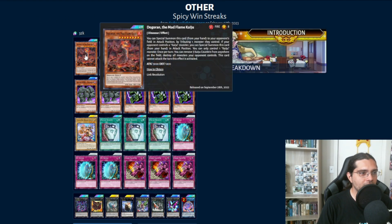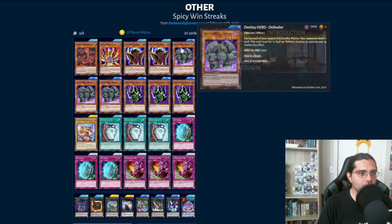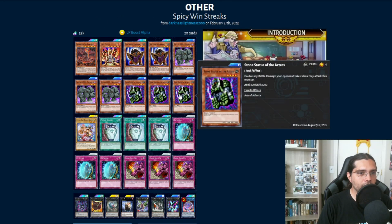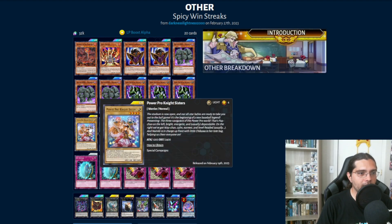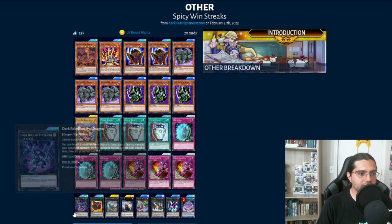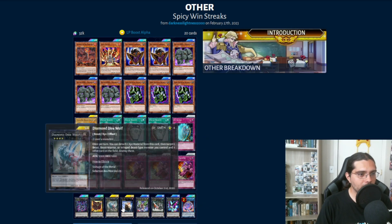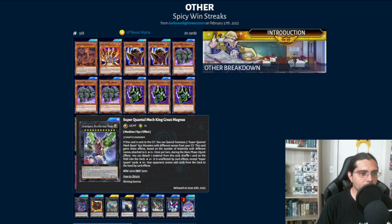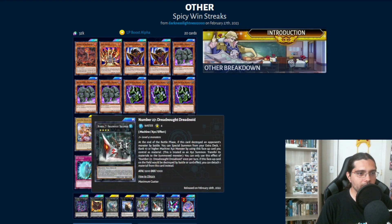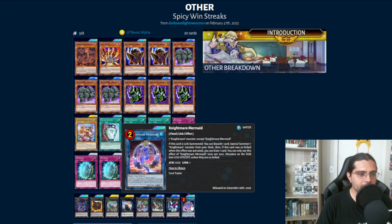The skill is Life Point Boost Alpha. We have 1 Dogoran Kaiju, 1 Lava Golem, 2 Big Shield Gardna, 3 Destiny Hero Defender, 3 Stone Statue of the Aztecs, 1 Power Pro Knight Sisters, 3 Pot of Duality, 3 D2 Shield, 3 Cross Counter. In the extra deck we have 1 Dark Rebellion XYZ Dragon, 1 Cowboy, 1 Diamond Dire Wolf, 1 Black Ship of Corn, 1 Super Quantum Mech Great Magnus, 1 Number 27 Dreadnought, 1 Photon Papilloperative, and Nightmare Mermaid to get out of the Iblilock.